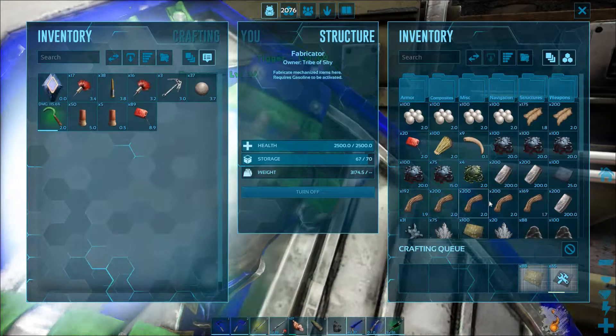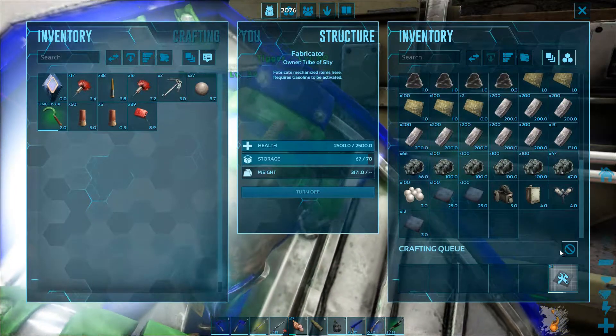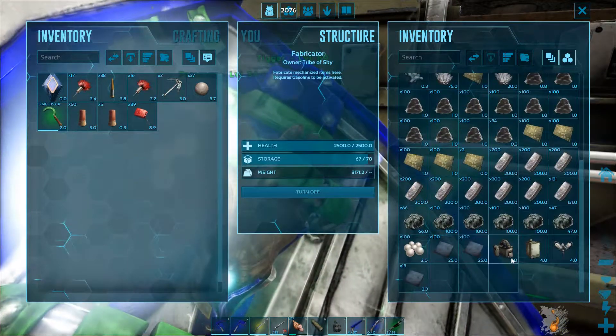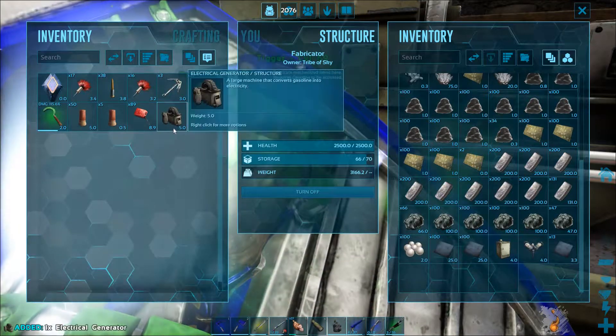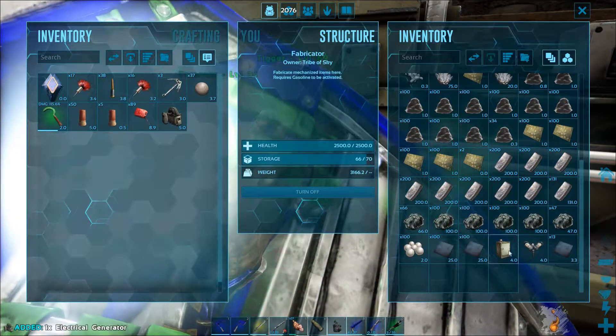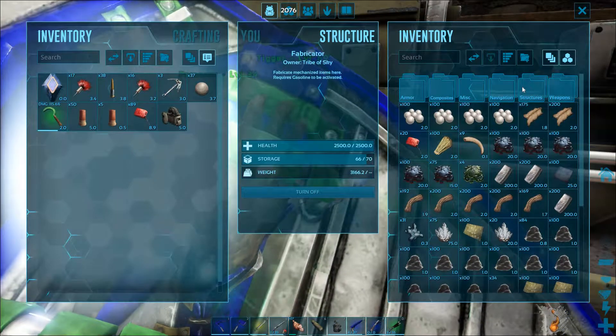I remember when I started playing Arc, I wasn't too sure how to do this stuff. So I'm going to stop making all of this — this is basically what you're going to need. You're going to need an electrical generator, just kind of the most important thing. You're going to need cables, so I'm going to make some of those right now.